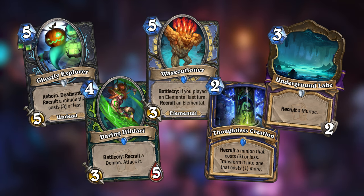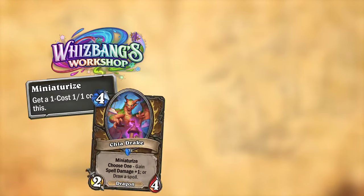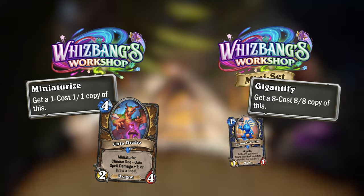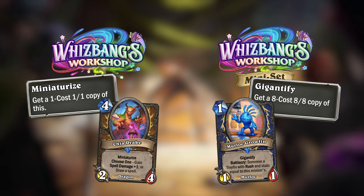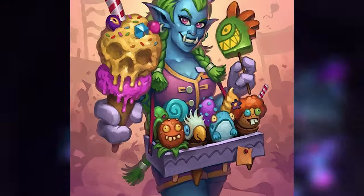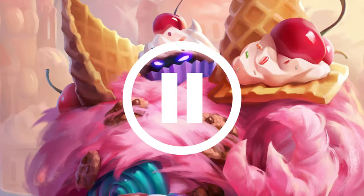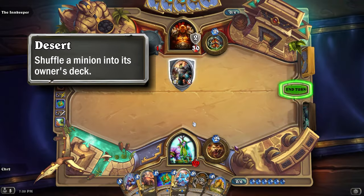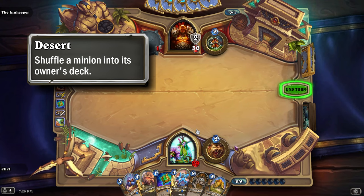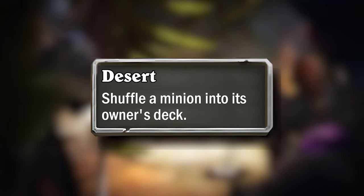Deeper and Darker would also introduce a sort of opposite to Recruit. You might remember how the Wisbang's Workshop expansion had the Miniaturize keyword and then its mini-set introduced a Gigantify keyword. Well, my mini-set would also introduce a new keyword. Instead of recruiting a minion, in Deeper and Darker you can make a minion DESERT. There are horrible things this deep underground that would send anyone fleeing, and so this new DESERT keyword would shuffle a minion back into its owner's deck, fleeing from the battleground. And just like Gigantify was to its mini-set, DESERT would be exclusive to the Deeper and Darker mini-set.